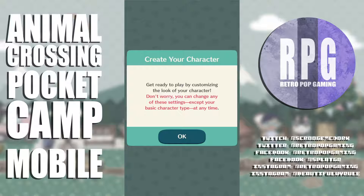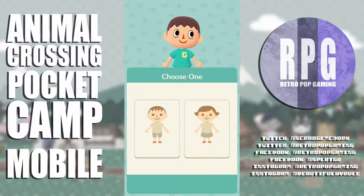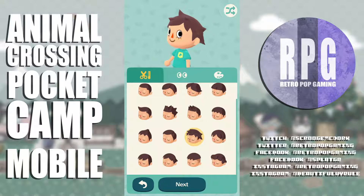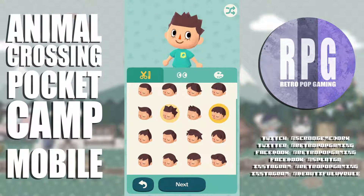Create your character — get ready to play by customizing the look of your character. You can change any settings except your basic character type at any time. I'm gonna pick the dude. I can rotate him — he's got business in front, party in the back. The front looks kind of like my hair but the back definitely does not. Not a lot of choices.